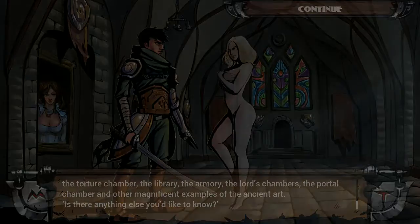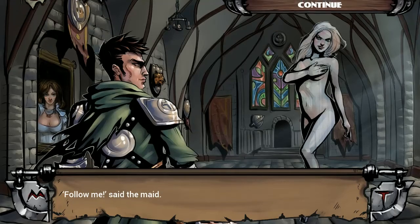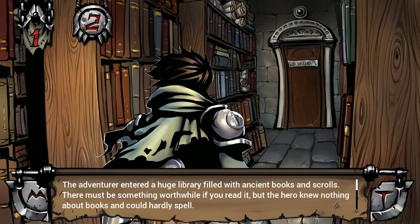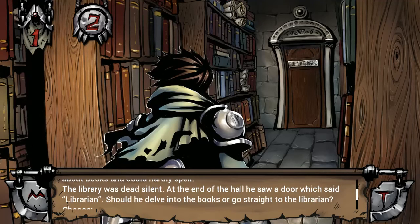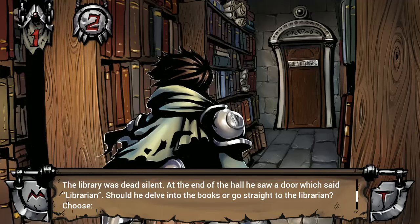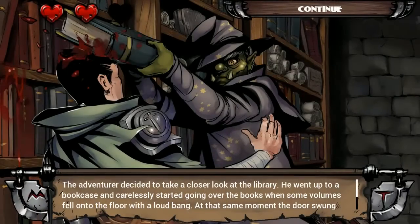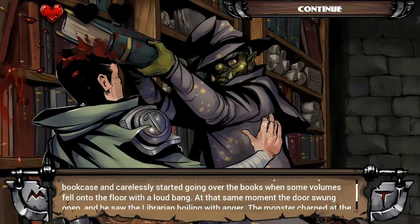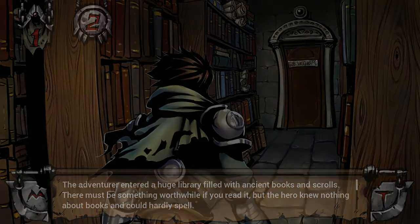'Is there anything else you'd like to know?' Now we can either smack that ass again or go to the library — we're gonna go to the library. The adventurer entered a huge library filled with ancient books and scrolls, but the hero knew nothing about books and could hardly spell. Should he delve into the books or go straight to the librarian? Let's go through the books. We carelessly started going through the books when some of the volumes fell onto the floor with a loud bang, and the librarian came and killed us. Let's go to the librarian then.